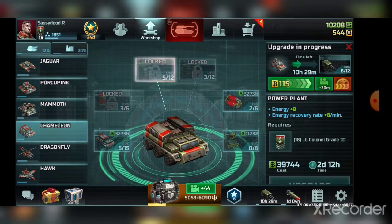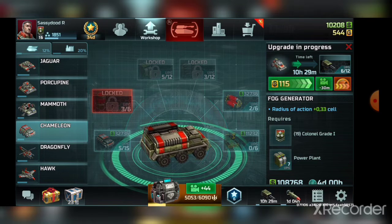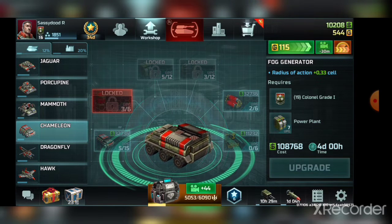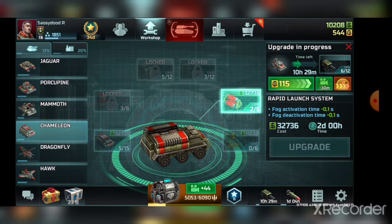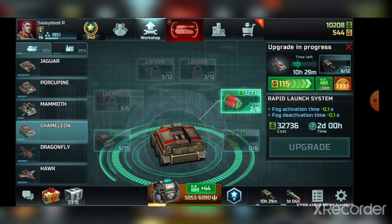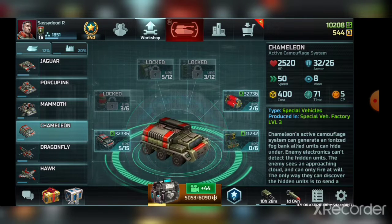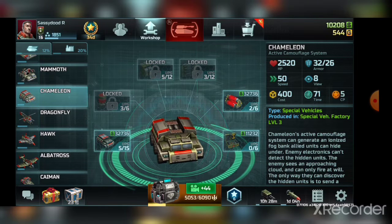Chameleon — the power plant and fog generator are very important to upgrade. The fog generator increases the stealth radius, and with a higher radius it's much easier to micro your Jaguar, Chameleon, and other units. Upgrading the duration and recovery speed is nice too. The activation speed upgrade isn't very useful, but many times my Chameleon got sniped by a Vertex because it couldn't activate fast enough — in the sandbox I noticed how fast it was and it's actually pretty good. Health is also reasonably important.